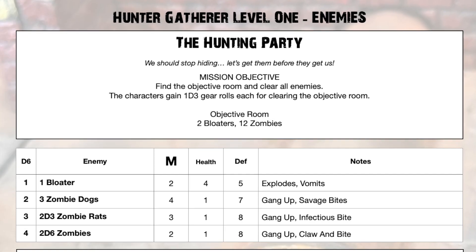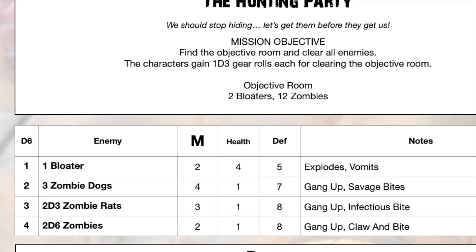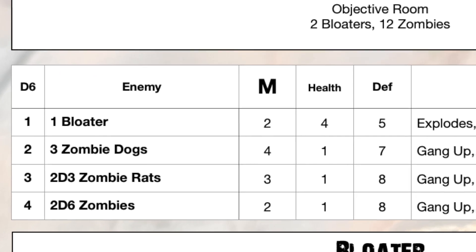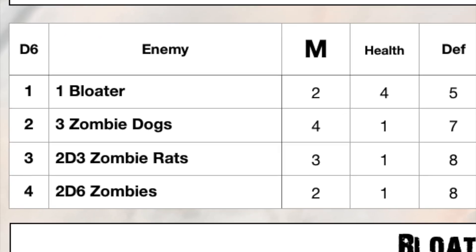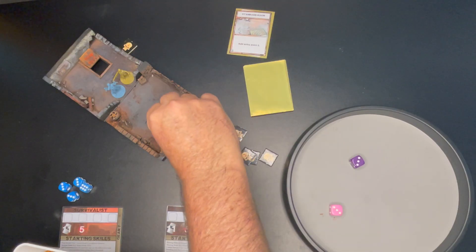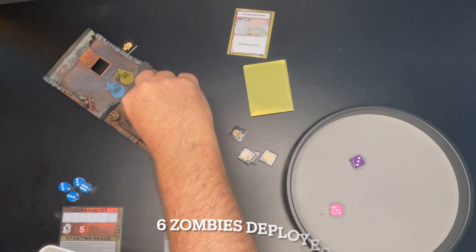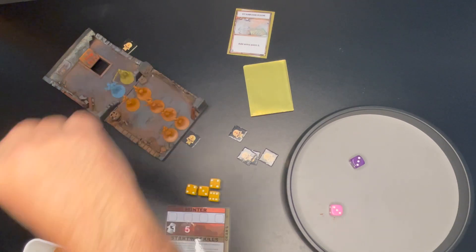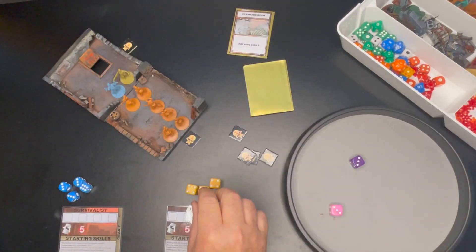When a new room is placed I roll 1d6. On a roll of 1 to 4 the corresponding enemies are placed. In this case I roll a 4 and then 2d6, generating a total of six zombies. They're placed in the room at the furthest exit and then in a pattern that moves slowly towards the player that opened the exit in the first place.